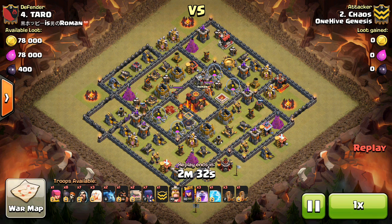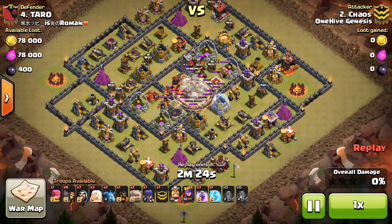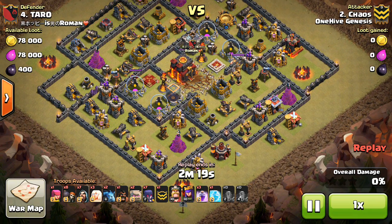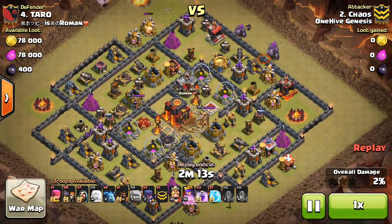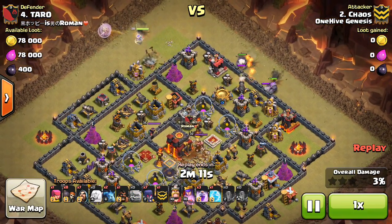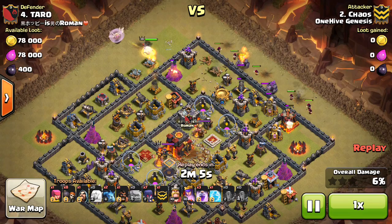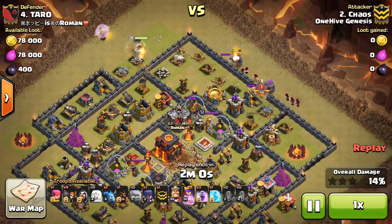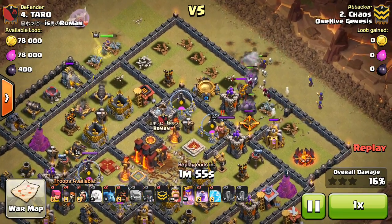Taking a look at the attack Chaos did — mostly Town Hall 9 defenses, a few Town Hall 8-ish, so not the most upgraded defenses, but it has a level 3 Inferno and one level 2, and hero levels actually aren't that bad. So not an easy base to 3-star still, especially because of the Infernos. He's actually doing a bit of a queen walk on this one, which is a great option to implement because the queen can take out some splash damage, which is often a big threat to your witches.